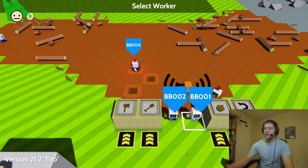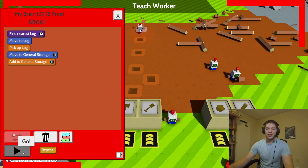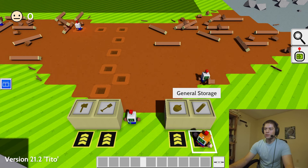Two more tasks to assign — pretty straightforward ones as well. Grab a log, place it in the storage. Hit repeat and go. And now he's putting it into storage.